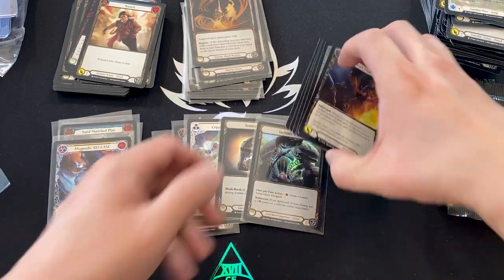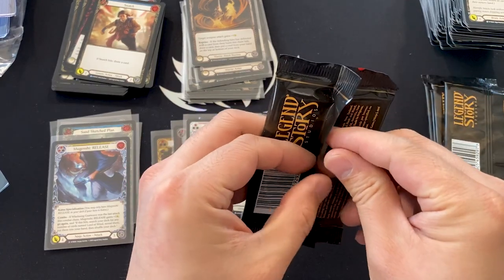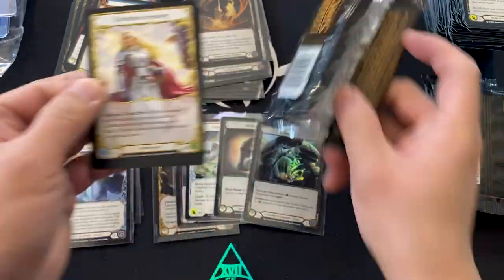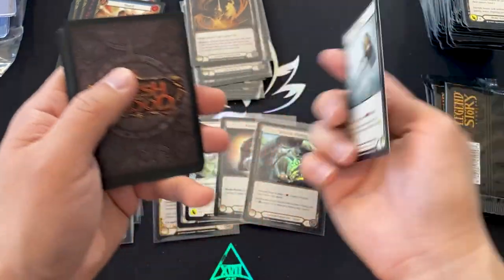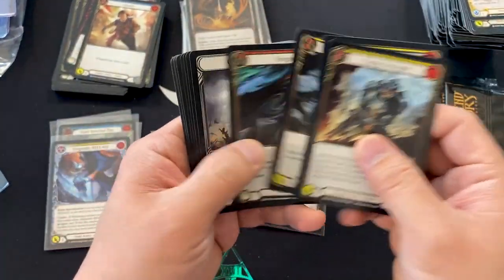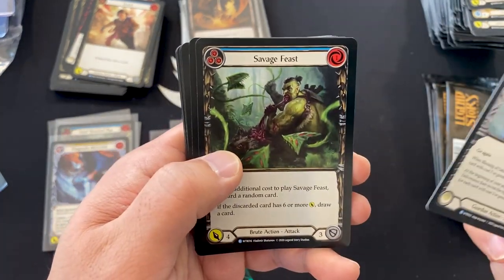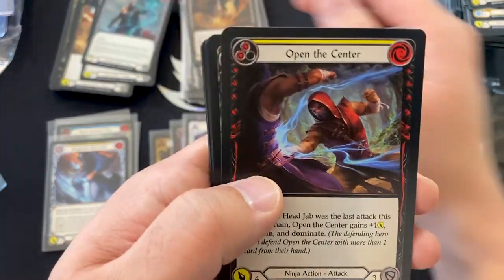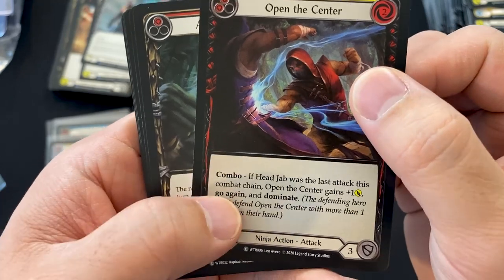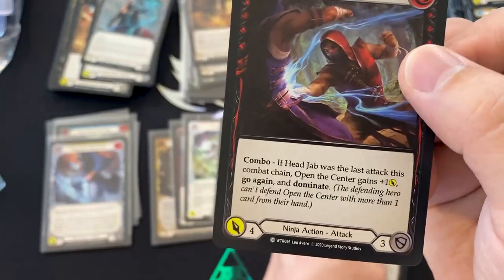We're doing really well for the box. I'd be surprised if there was anything more than one more super rare, but that's the fun of opening product. Commons: Gauntlet, Blessing of Deliverance, Savage Feast — couple of rares. Open the Center — really, really cool art — just a common though. If Head Jab, Open the Center gains plus one, go again, dominate. Interesting combo card.